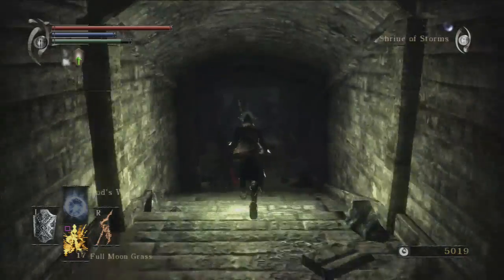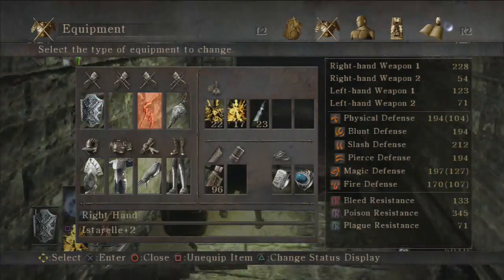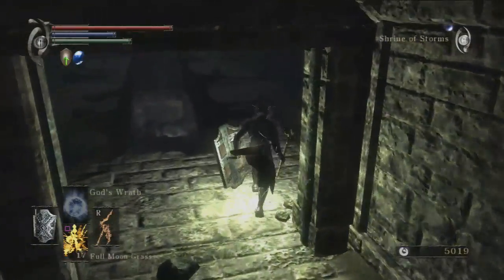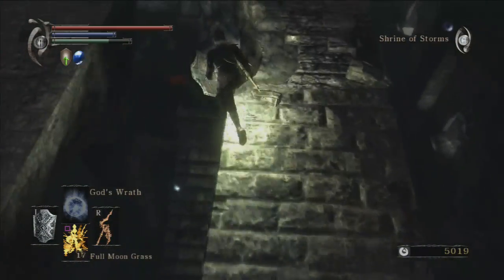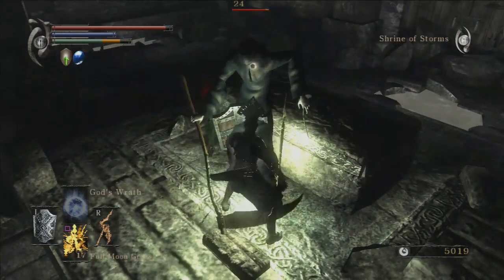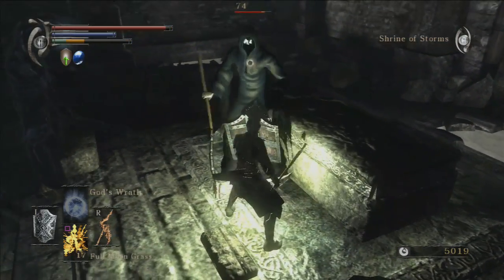Let's just go down and fight this Reaper normally. We might as well equip the Ring of Avarice for this, because it's an easy 5,500 Souls, so why not? Let's go down and kill you. Roll out of the way of that and kill you. Lots of damage there. Impressive.